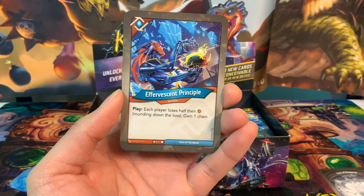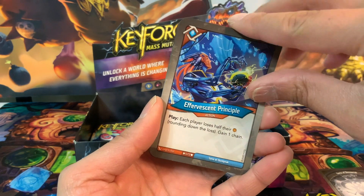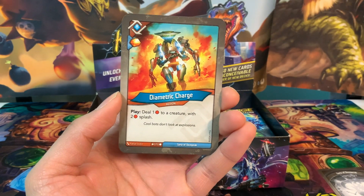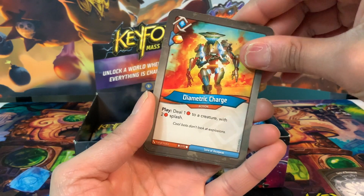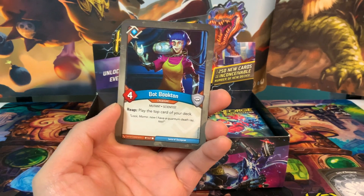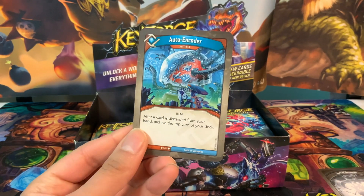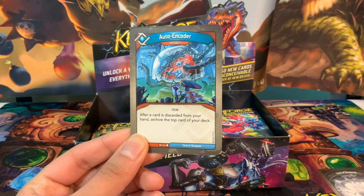Effervescent Principle: play, each player loses half their amber rounding down, the loser gains one chain — good amber control. Diametric Charge is an action card with an amber pip: play, deal one damage to a creature with two damage splash — a little bit of damage spreading. Bot Bookton is a four-power creature with reap: play the top card of your deck. Last card is Auto Encoder, an artifact: after a card is discarded from your hand, archive the top card of your deck.